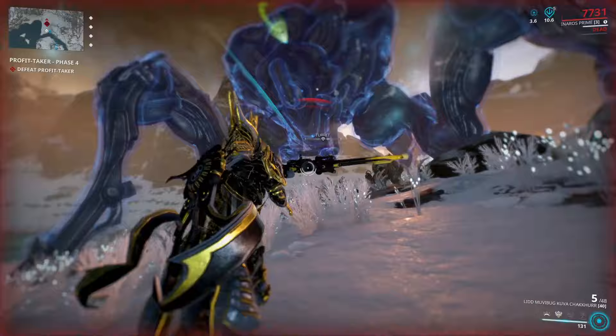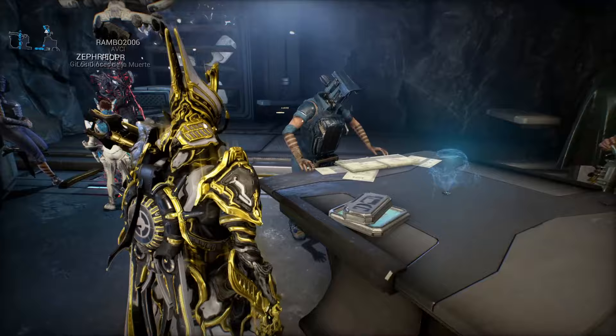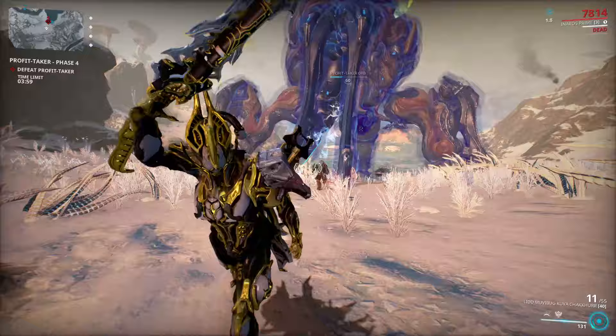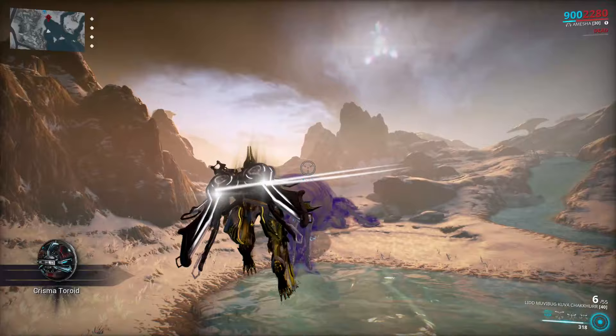Now let's look at the boss toroids: Charisma toroids and Lazulite toroids. Charisma toroids are acquired through the Profit-Taker boss fight, which you can start from the backroom similar to the other heists. This boss fight is extremely challenging for the first few times — impossible even if playing solo and not knowing what you are doing. I already made a guide about it linked in the upper right corner. After the Profit-Taker is destroyed, you get the Charisma toroid, which gives you 6,000 standing with Vox Solaris — 6 times more than the normal toroids.